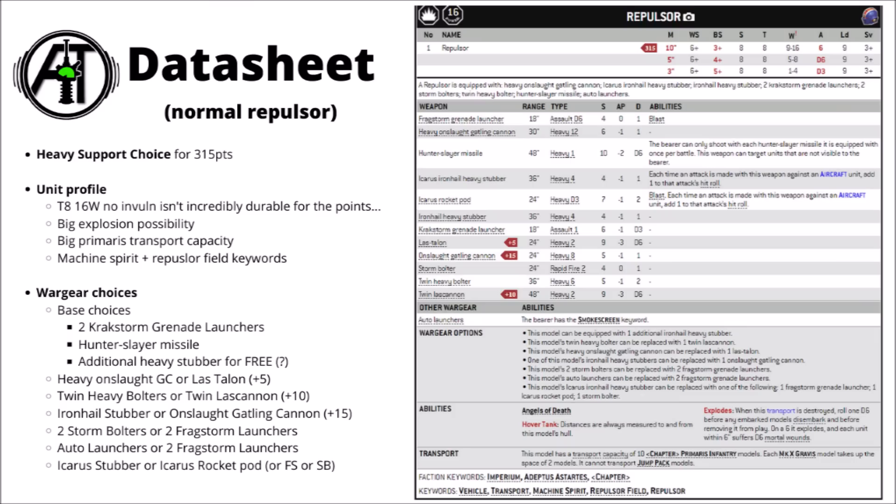Let's start with the Standard Repulsor. It was Belisarius Cawl's first attempt at tacking grav plates onto vehicles, and it's kind of supposed to function similarly to the Land Raider — an enormous floating castle of death with plenty of guns, that can transport a decent squad of Primaris Marines. At the moment the Standard Repulsor will cost you 315 points for the model, buying you toughness 8, 16 wounds, a reasonable 10-inch movement, and a 3-plus armour save with no invul. Just for the model, this is quite a lot to get through, but for 315 points it isn't really all that tough.